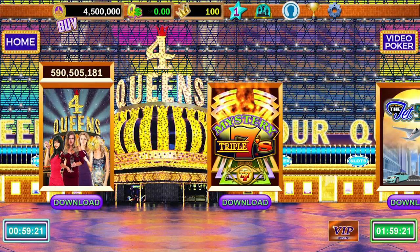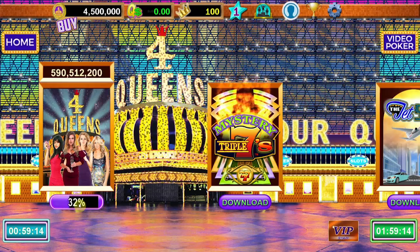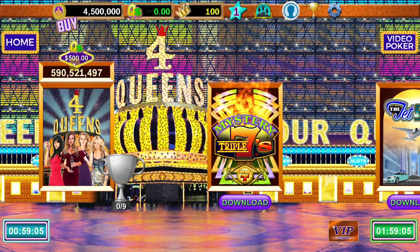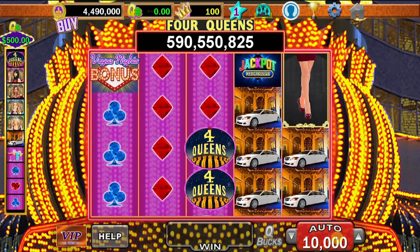It looks like we have bonuses that crop up every hour or so, so I'll have to check on that later. But let's go ahead and play the Four Queens game over here just to see how that goes. Looks like it's got some trophies, and we got some queen bucks — they look very similar to benny bucks. Let's go ahead and press and hold to see if that gives us auto spin. It does.